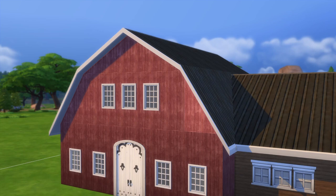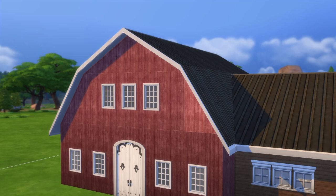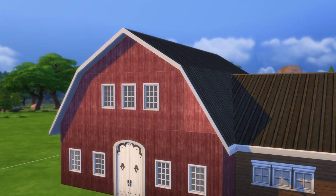This roof shape can also be referred to as a gambrel, which I assume I'm pronouncing correctly. And if you want the sides steeper, you just move that second story out one tile and make the roofs only one tile wide.